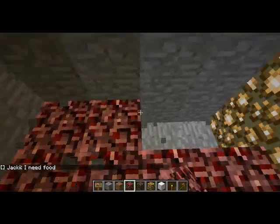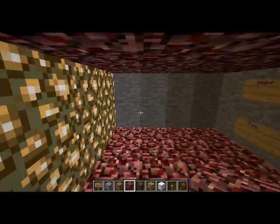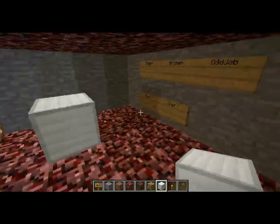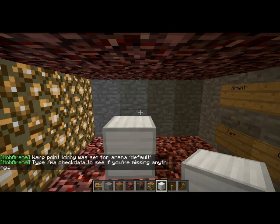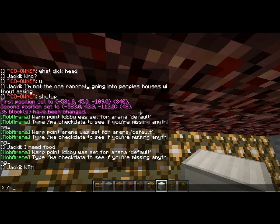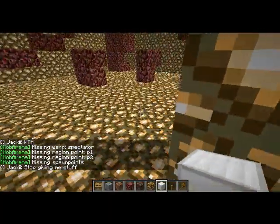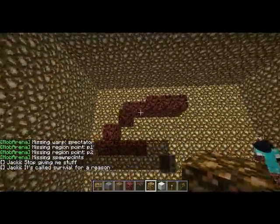After that we have to go and make all the spawn points. Now we can place the iron block there and I will change the warp again — 'ma set warp lobby'. Let's do that again. Now if we type in 'ma check data' it should tell us what we are missing. We are missing all the spawn points and we are missing spectator.